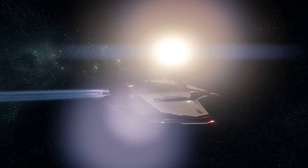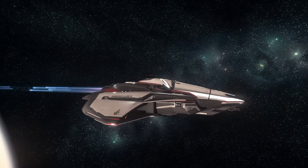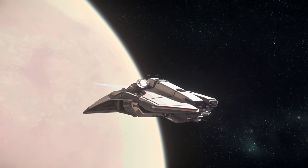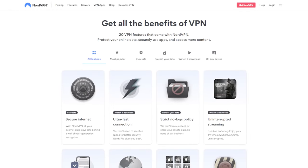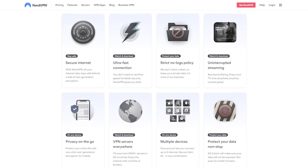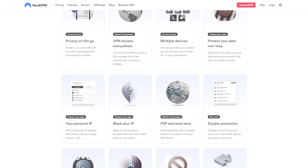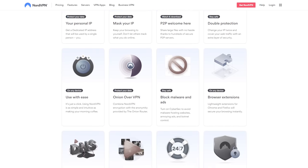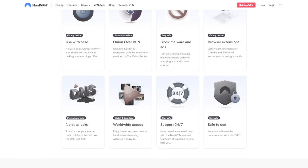Every month we have a ship giveaway and February is no different. This month is for a Mercury Star Runner — it's a multi-role ship, but also a solid data and cargo runner, and flyable now in-game. All you need to do for a chance of winning is comment on any of my videos made during the month. Details below. I'm also a massive shill for NordVPN. If you are looking for a VPN service, NordVPN acts as a fleet of ships protecting your data from prying eyes while also providing privacy. Use the links below for a discount — I can't promise it will make your life better, but I can imply that.